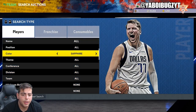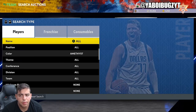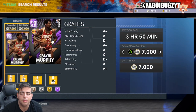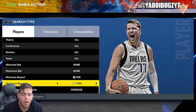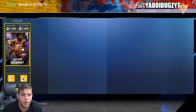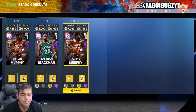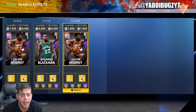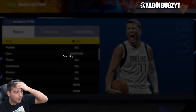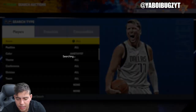Next up we got the amethyst filter — this one is really good as well. It's pretty close to the Fred Van Fleet one except you're going for more players overall. Calvin Murphy at 7k isn't really a snipe, but as you guys can see the market did go up a ton from the last two days. Amethysts are literally 8,000 MT — that is absolutely insane. Amethysts went up a ton, so if you want you could definitely try this filter. I feel like this filter might pop off just because they are this expensive.